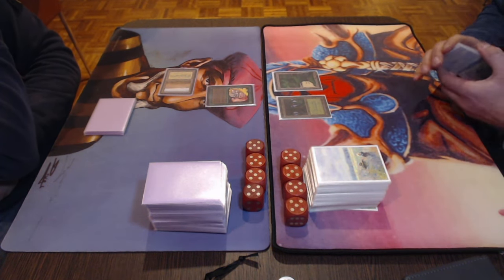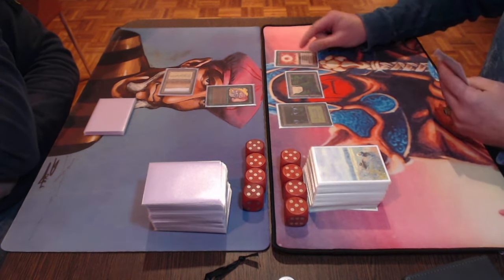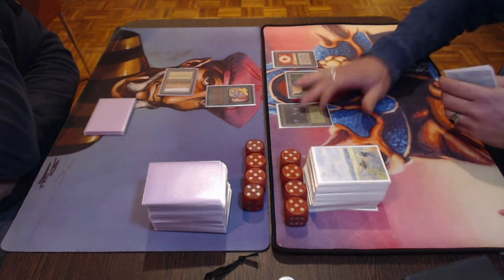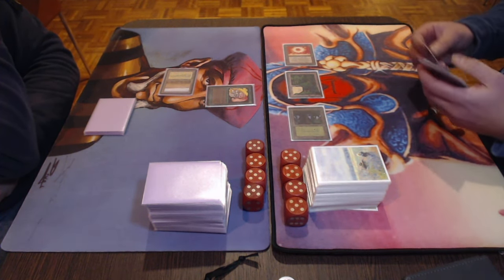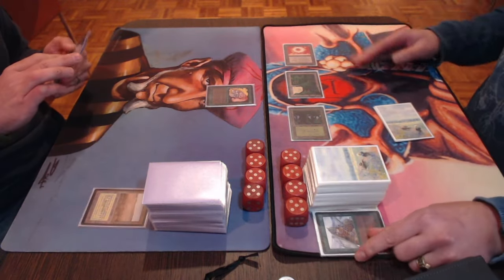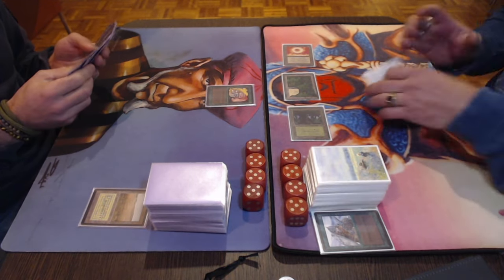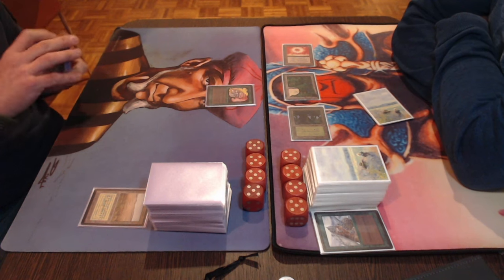Tristan plays what I believe is a Plains, tapping it. There's a Sol Ring — tapping both. Are we going to see an Ice Storm? I know that Tristan also plays Ice Storms. Yes, there's the Ice Storm! So both players have Ice Storms in their deck, and that Sol Ring really helped Tristan there. Let's see what Roby can do.